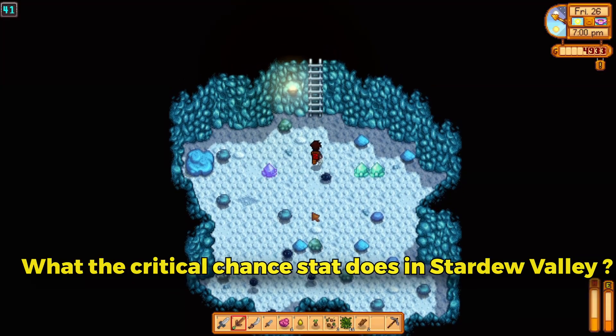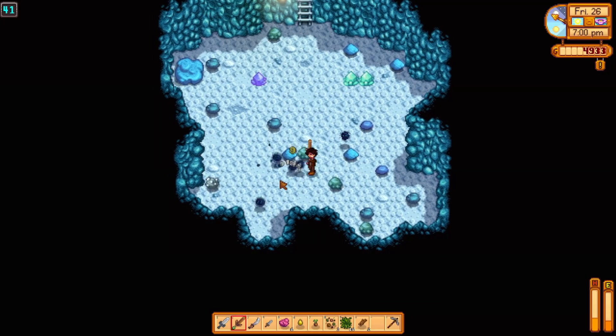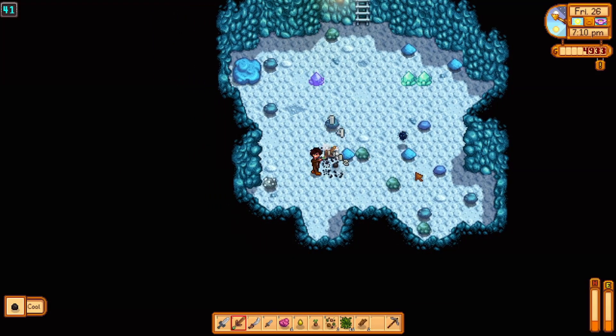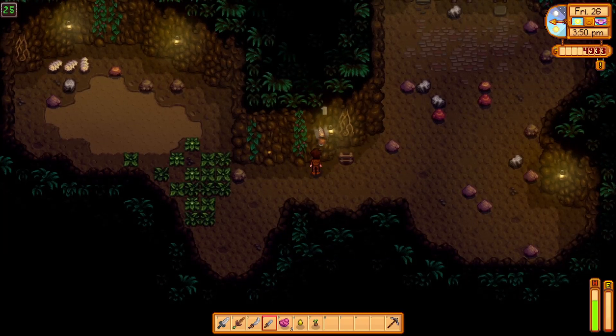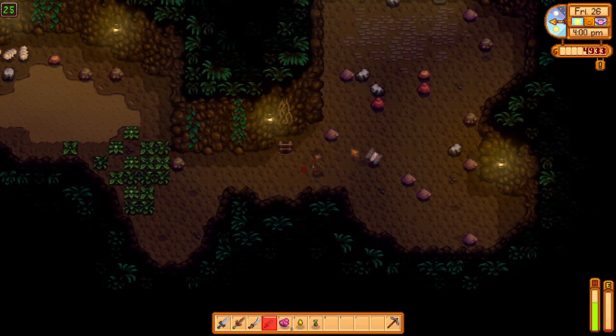Next we will talk about what the critical chance stat does in Stardew Valley. Thanks to the straightforward naming conventions in Stardew Valley, most players will be able to glean that the critical chance stat determines how often a weapon will unleash a powerful blow. Every weapon has a base percentage chance to perform a critical hit, though these odds can be increased through a couple of different means.